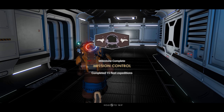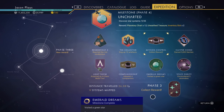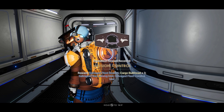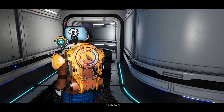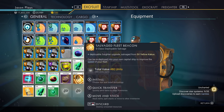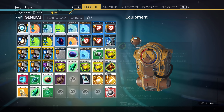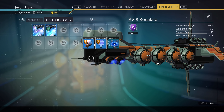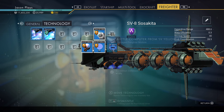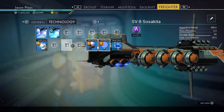Mission control — there you go, it completed 15 fleet expeditions. Now our whole mission control thing is done. We accepted the reward and got salvage fleet beacon, cargo bulkheads, salvage fleet mining unit, and salvage fleet combat unit — those are upgrades for your freighter. We put them in the technology section of our inventory so they don't take up room in general inventory. The weird thing is they're all different upgrades but because they're all salvage modules they balance each other out and give each other a boost.